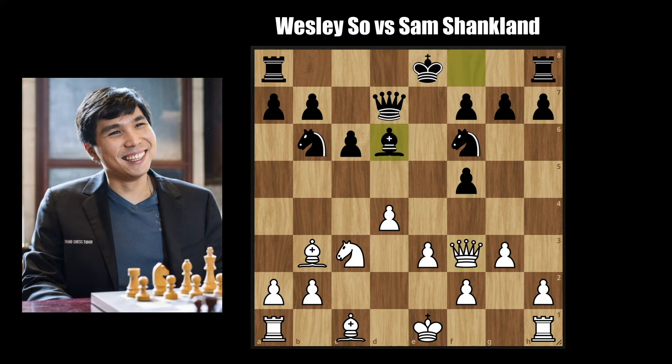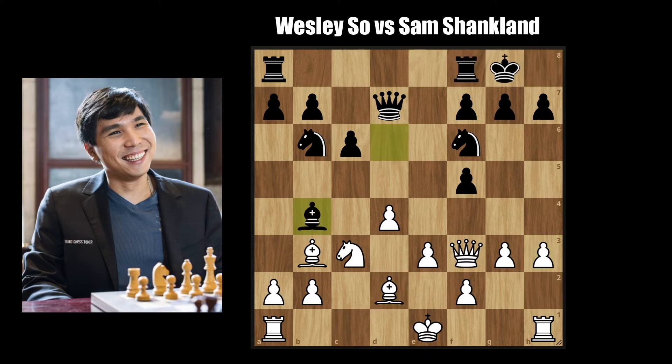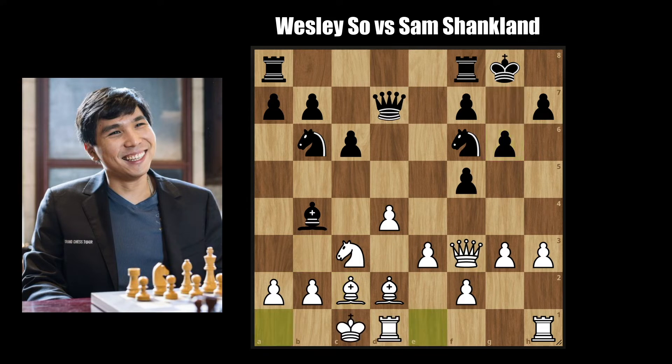Bishop to d6 by Sam, Bishop to d2, castles by Black, h3, and Bishop to b4 and Bishop c2 — attacking the pawn on f5 with two pieces. Sam has to protect with g6, and here Wesley finally castles queenside. Wesley castles queenside, Sam to the kingside, and usually when this happens — opposite side castling — we're going to have fireworks.